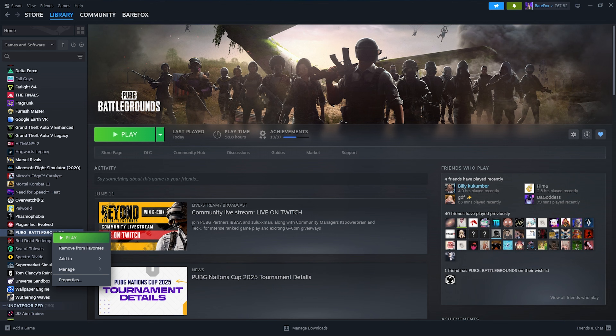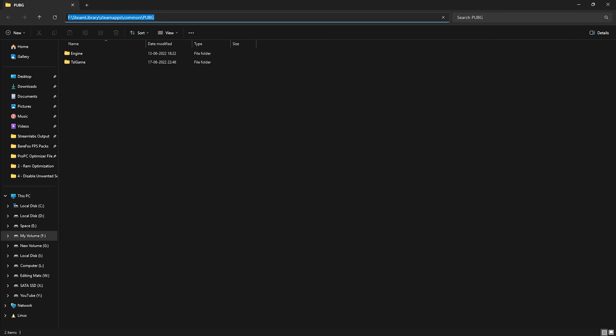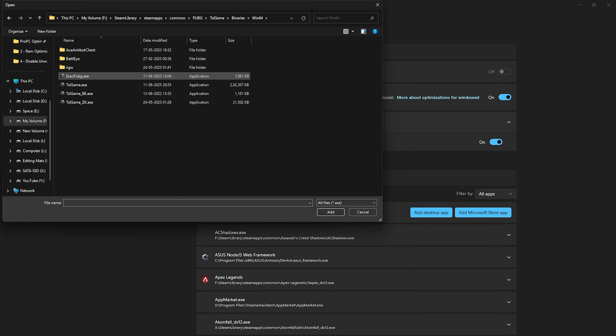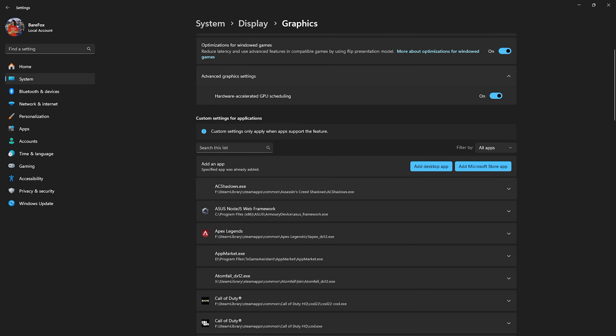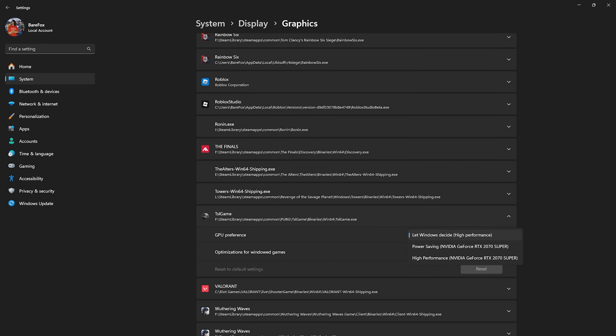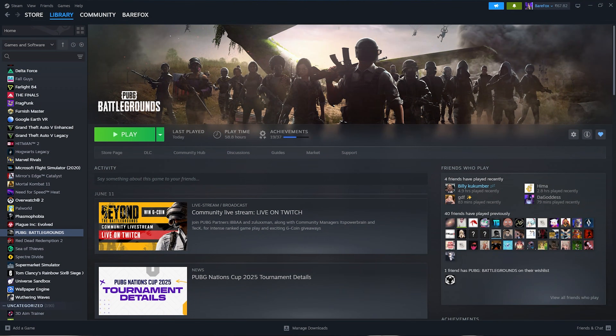After that, click on the Add Desktop App button and go to the download location of your PUBG game. If you're unaware of it, right-click your game, head over to Manage, then click Browse Local Files. Copy that file location, paste it in, then navigate to TslGame Binaries Win64 and find TslGame.exe. Click Add, then select it and set the GPU preference to High Performance. Optimizations for Windows Games should also be turned on — this will utilize your primary GPU instead of your integrated graphics.